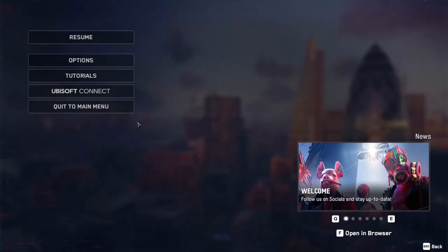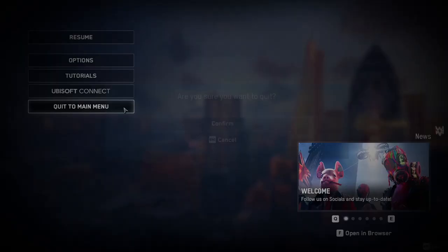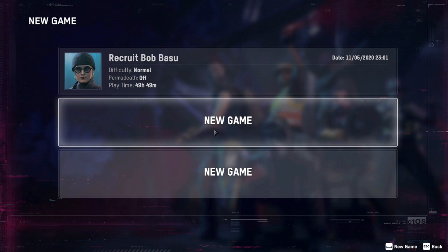Anyway, back to the topic. The trick consists in just starting a new game. Considering that you have free save game slots, you can use one of them in order to not override your main save.